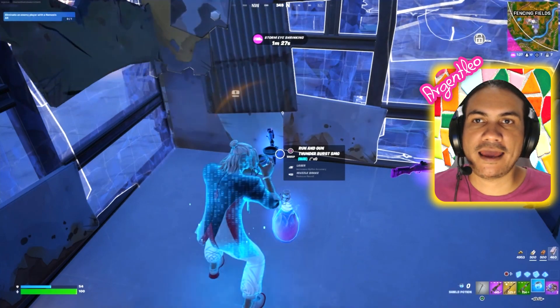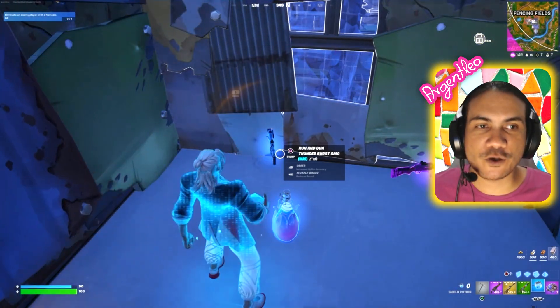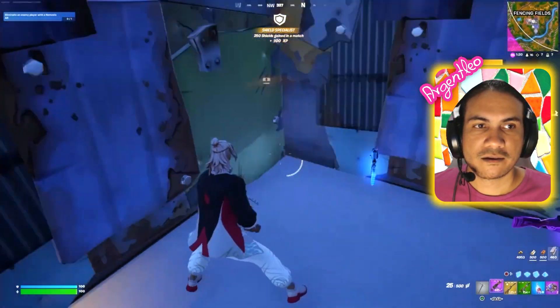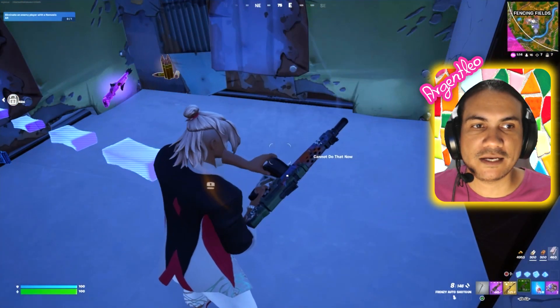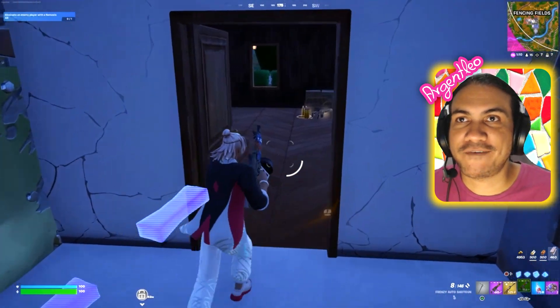Nisha's AR is basically like an SMG - it does a lot of damage. Technically I've still got an AR and an SMG, so I've still got two SMGs effectively. Let's reload the weapons, make sure I can get all the building material and resources that I can, and then get back into the fight.